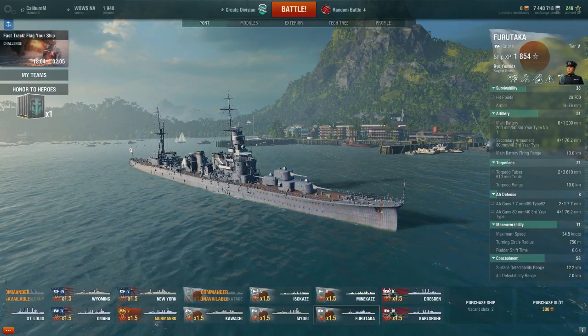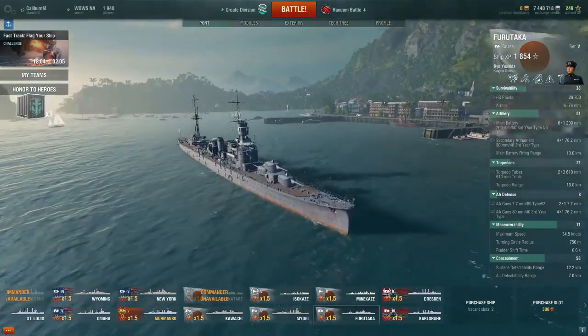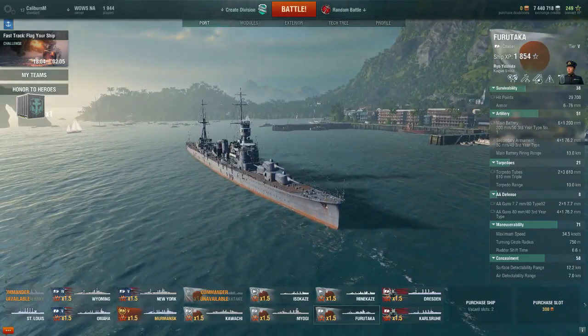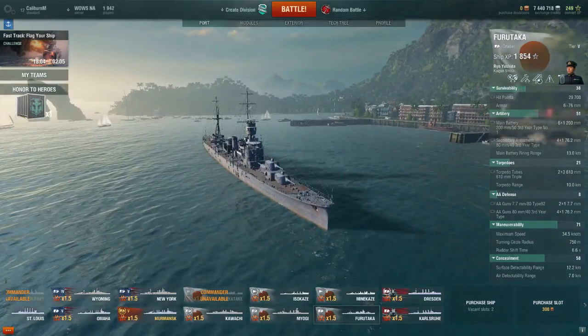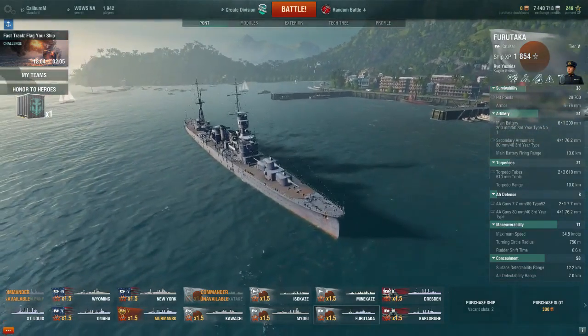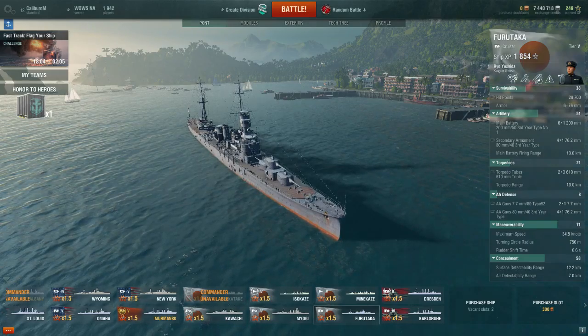Hello, welcome back to World of Warships. Today we're having a look at the tier 5 Japanese cruiser, the Furutaka. This has been much maligned, and with pretty good reason — it's a bit of an odd fish that doesn't really suit any roles. Let's compare it to the Omaha, the tier 5 American cruiser.